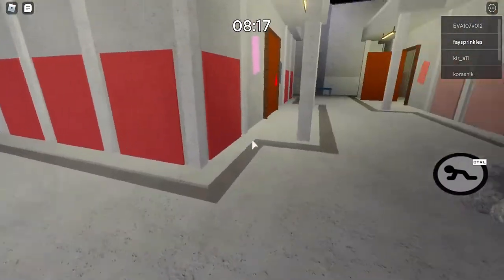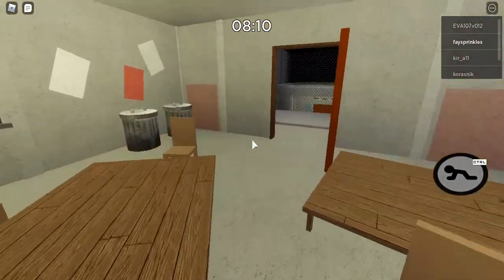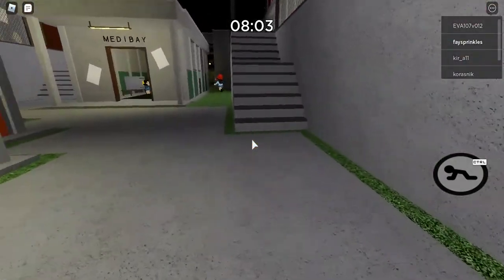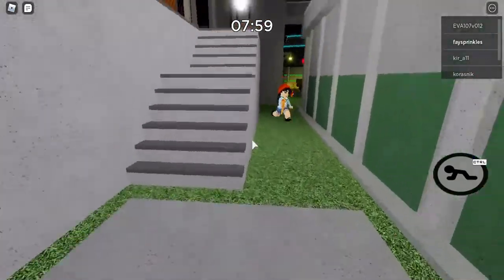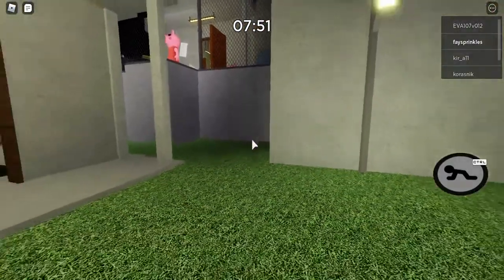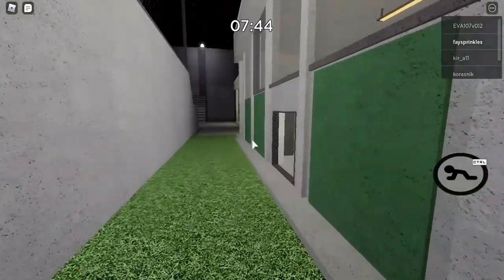Let's get... no, I cannot get up there. Any keys here? No keys. Anything here? No, nothing. Let's close the door behind us. Oh, everybody's trying to glitch here.